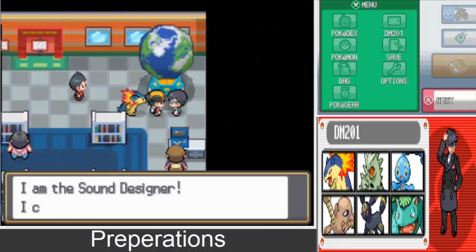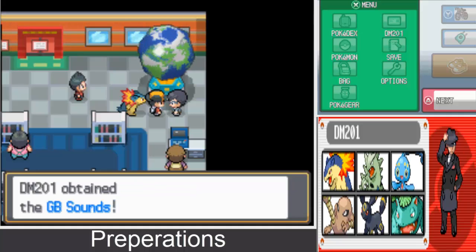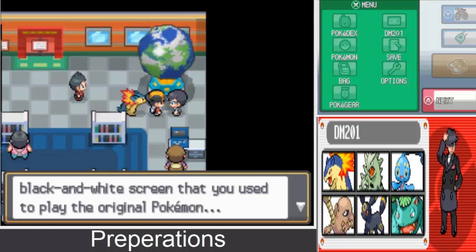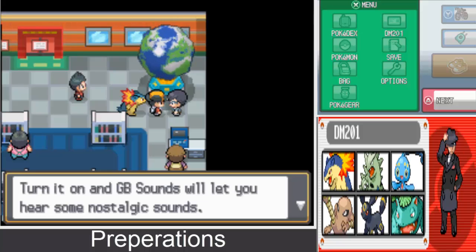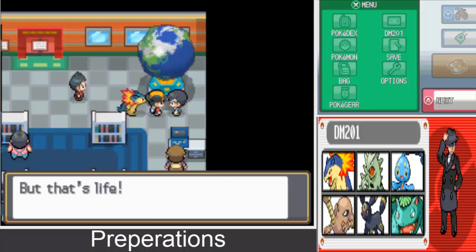Not that guy. The sound designer says: I compose music. Wow, you've collected all the Kanto gym badges already? That's great — I'll get you something cool. And we get the GB Sounds, which is the Game Boy sounds. GB is a rectangular thing with a black and white screen used to play the original Pokemon. Turn it on and GB Sounds will let you hear the nostalgic sounds. It's a gadget full of wonder.